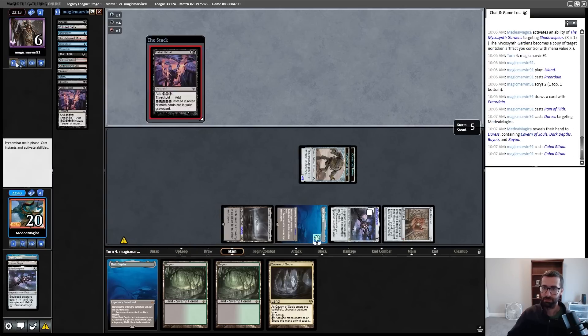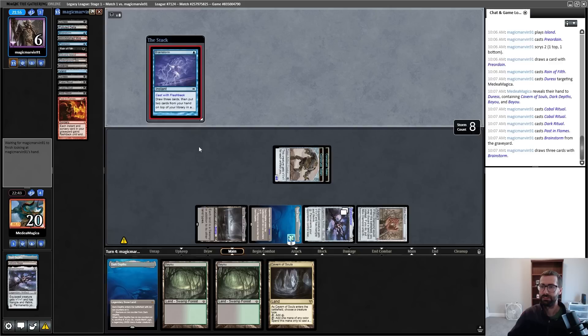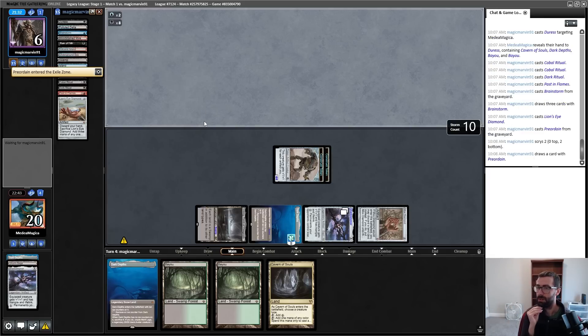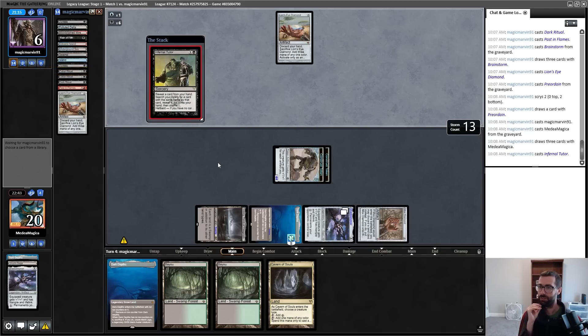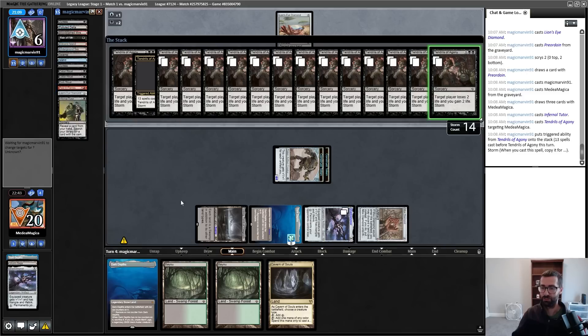Fall Ritual, pop this out for a minute — Casting in Flames. My opponent has no tutor in graveyard, so it's fully whether or not this Brainstorm finds them a tutor. Lion's Eye Diamond doesn't do it, but it lets them cast more cantrips. Now they can Preordain those cards to the bottom. New LED — they can Brainstorm. It's an Infernal Tutor. Storm is at 13, so Tendrils very much kills me. My opponent could have cast a whole bunch more things, so my mistake did not cost me this game — though it very easily could have.